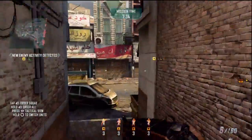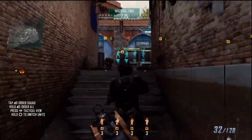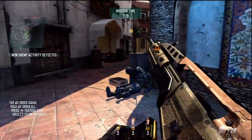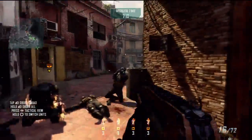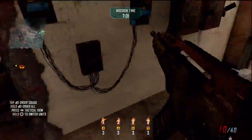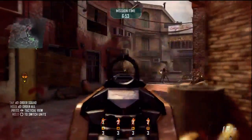Copy. Firing on enemy ASDs. Moving to neutralize enemy turret. That's a kill on enemy ASD. Targeting enemy infantry. That's a hit. Head threat eliminated. Enemy ASD — kill confirmed. That's a kill.